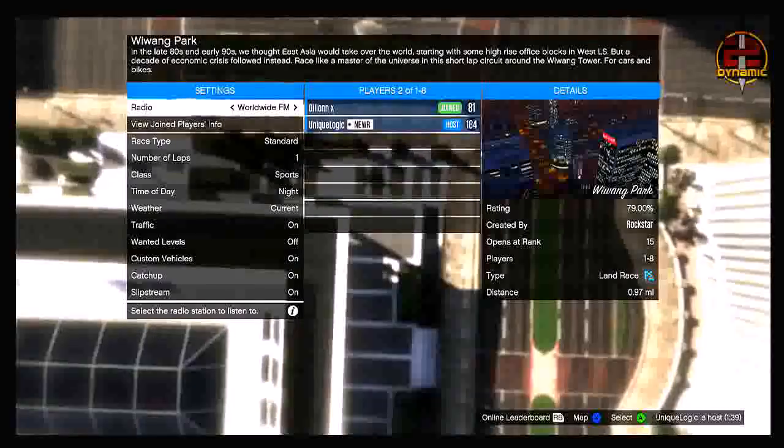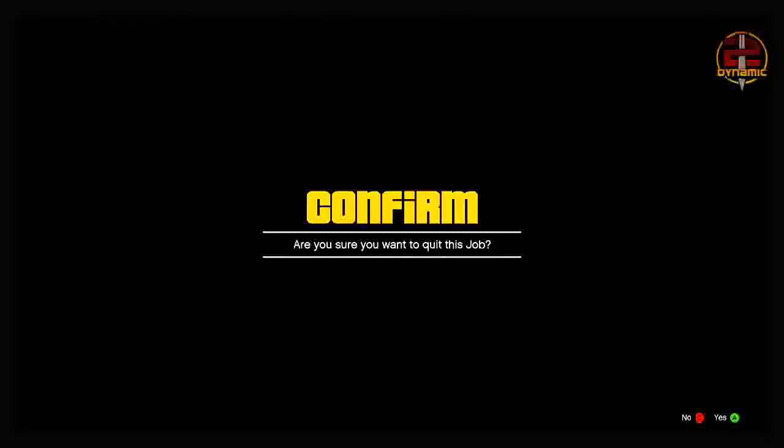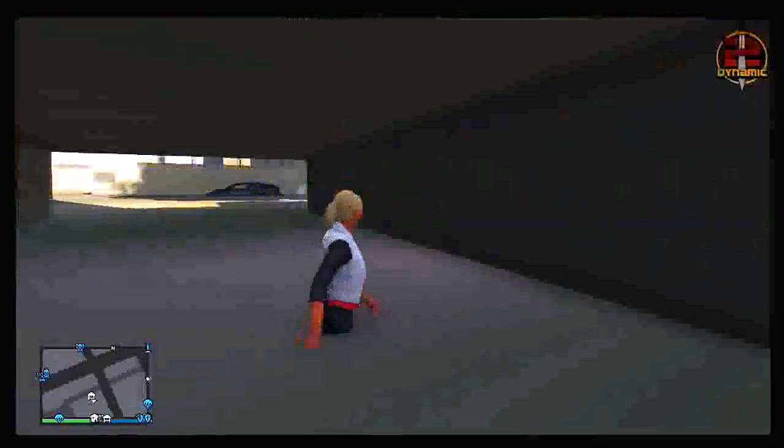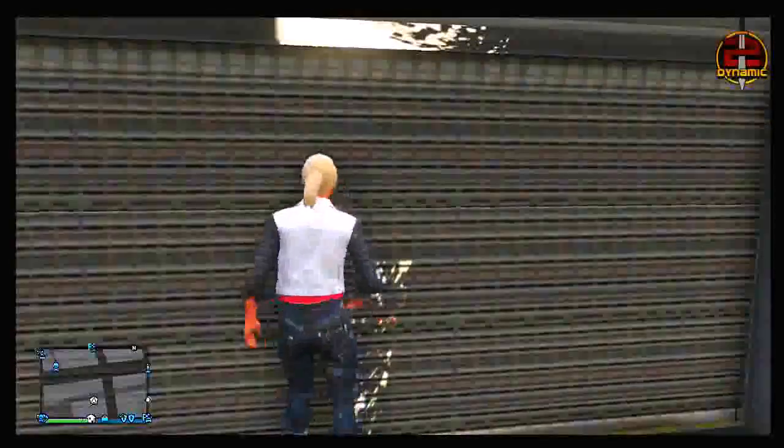You will spawn into your friend's lobby. Once you've spawned into your friend's lobby, simply press B to quit as fast as you can. As soon as you quit, there will be a loading process of around 20 to 30 seconds, but as soon as that loading process has finished, you will spawn down into your garage in a glitched position.